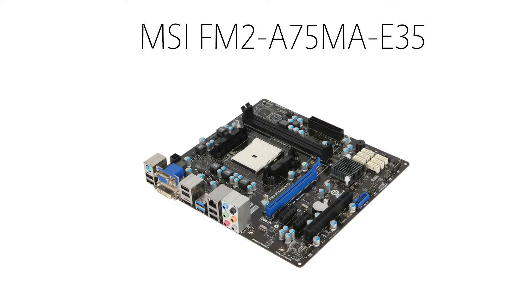For a motherboard, I chose the MSI FM2 A75 MA-E35. It supports overclocking with the processor, which is important if you ever want to overclock. It also has 2 USB 3 ports and 6 USB 2 ports. It's overall just a solid motherboard with a bunch of extras for only $60.